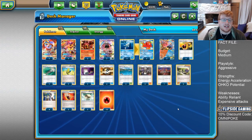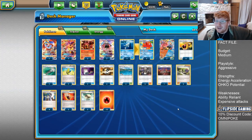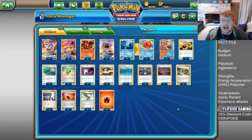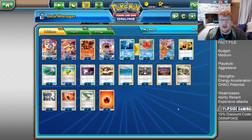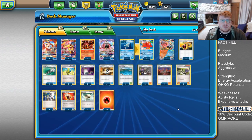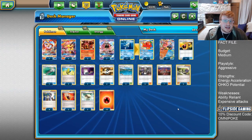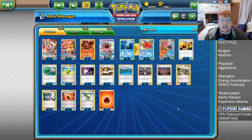But today I'm bringing you something slightly different because it's going to be an Octillery build. Myself and Jack played Octillery maybe like a year ago, right at the start of the season, and I feel like because we have lost Versus Seeker, Octillery is in a good place right now, because you can top up your hand size and end-proof yourself much better than you can by playing something like Starmie.